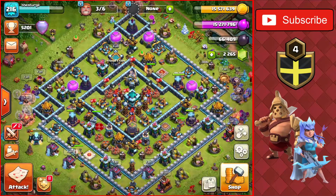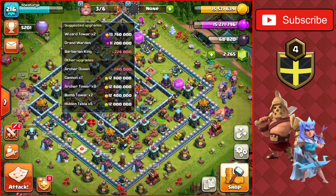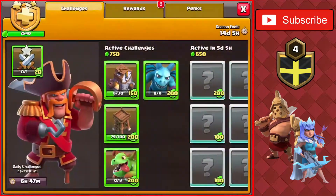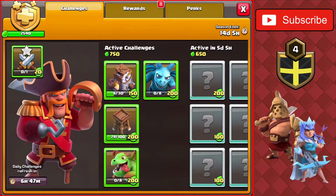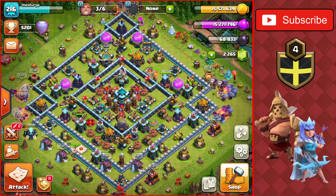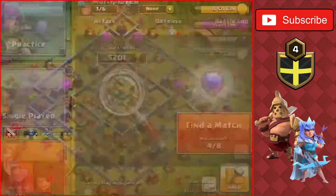We have the dark elixir storage empty now. I decided we're going to have to go out and do a couple of attacks so we can get the final challenge done, which is destroy 100 archer towers in a multiplayer battle. We're going to do at least three attacks today, so hopefully we can get the challenge done. Once we do, we'll be able to max out the queen as well as get the pirate king skin unlocked.